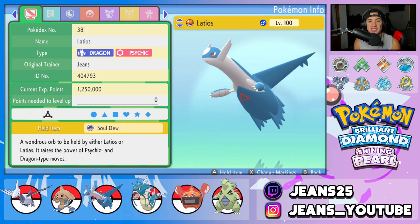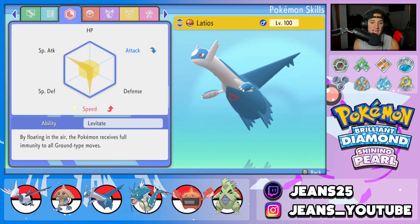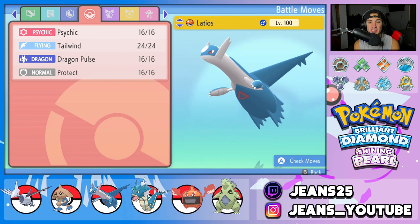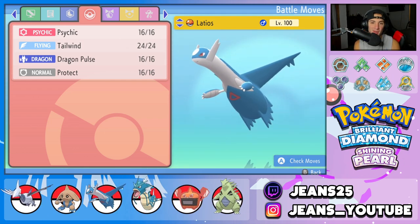Third Pokemon is Latios with the Soul Dew as its item. It has Levitate as its ability, and the moveset is Psychic, Tailwind for speed control, Dragon Pulse for STAB, and Protect.